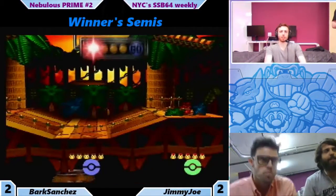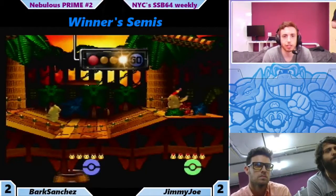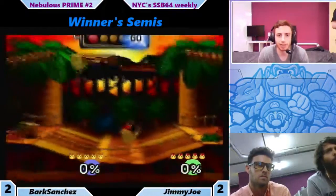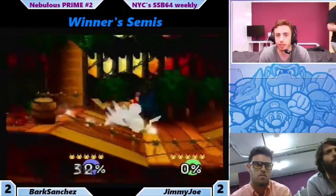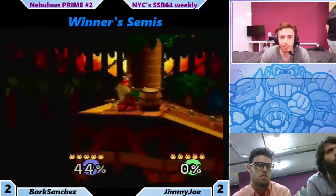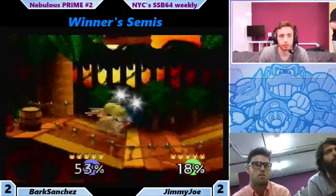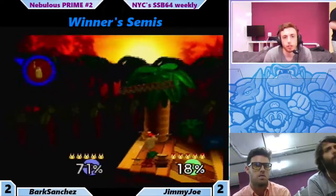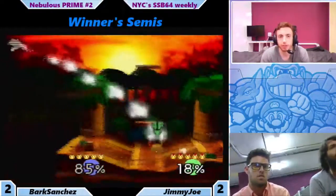Going Congo. Very interesting — I was not expecting this. I guess Jimmy Joe already counterpicked Hyrule, so he can't do it again. Goes to Congo instead. So we're seeing all the stages today. Pikachu dying very easily — remember the blast zones are very small on this stage.